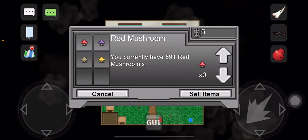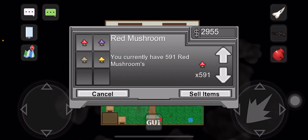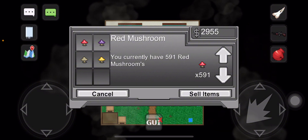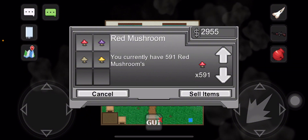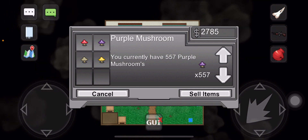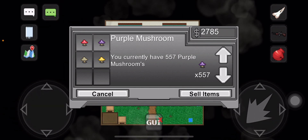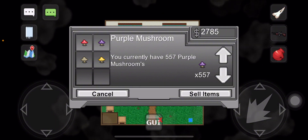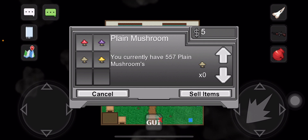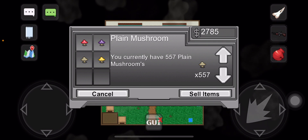So talking to the wix lady: for the red mushroom, I have 591, and that one is worth about $2,955 in value. For the purple mushroom, that is $2,785 in value just by having 557 purple mushrooms. And for the gray mushroom, 557, that's worth about $2,785.